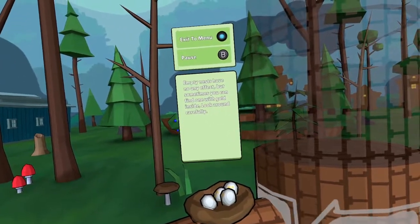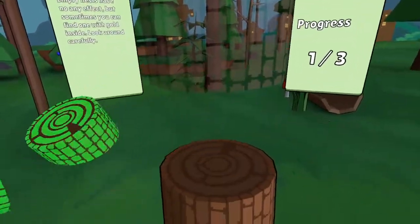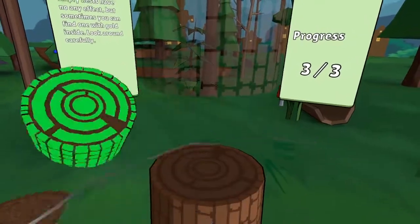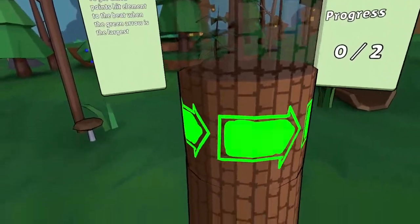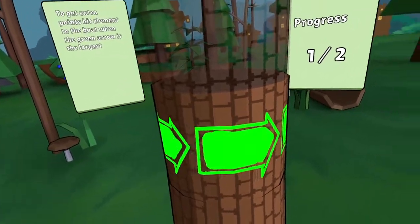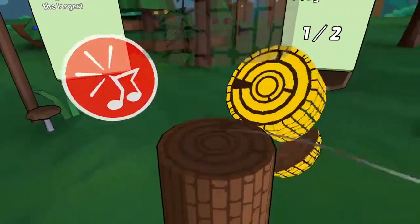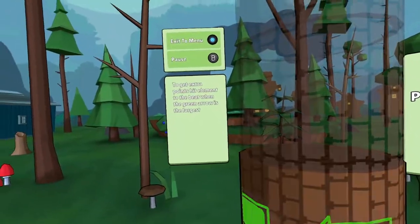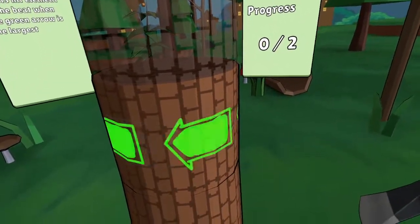Empty nests have no effect, but sometimes you can find one with gold inside. Look around carefully. Does that mean nests do nothing? Hit the element to the beat when the arrow is the largest — so it is a rhythm game. Trying to figure out if I should go with the visual or try to go with the feeling of the beat.